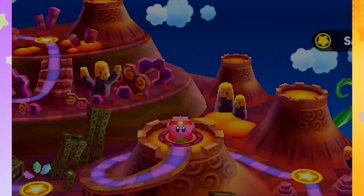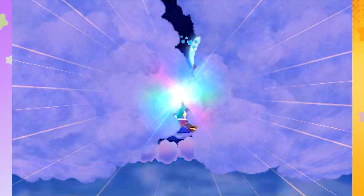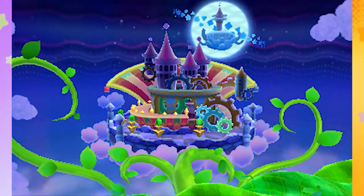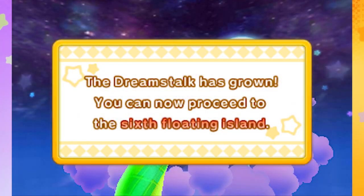World five is down! I think we might be on the last world here. We'll grab this sunstone — there we go — and the Dream Stalk should grow to new heights. I think we're getting closer. This might be the last world; we can finally catch up to Taranza, take him down, and save King DDD. All five sunstones united — yeah, I feel like this could be the last world. Let's check it out.